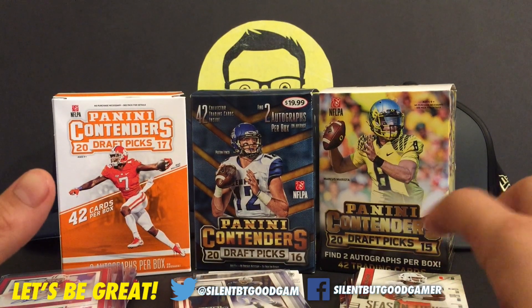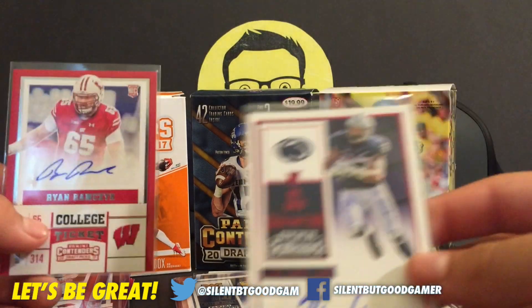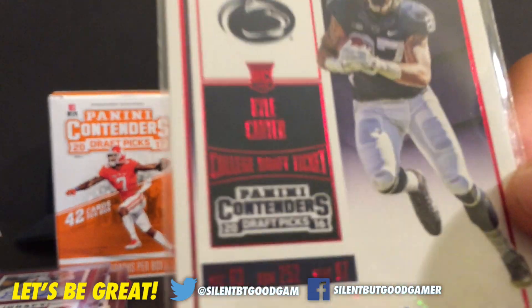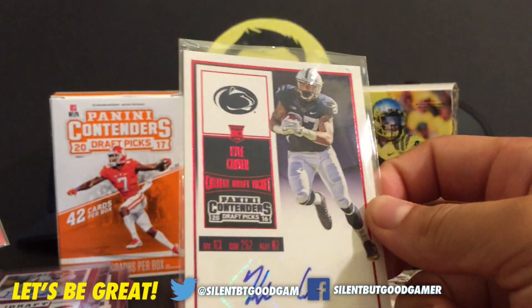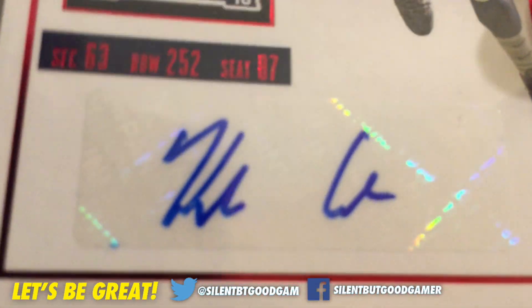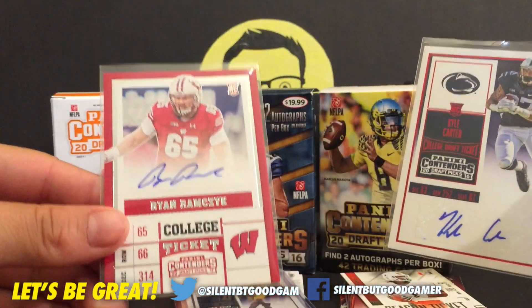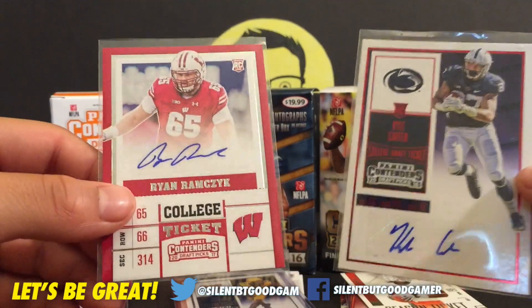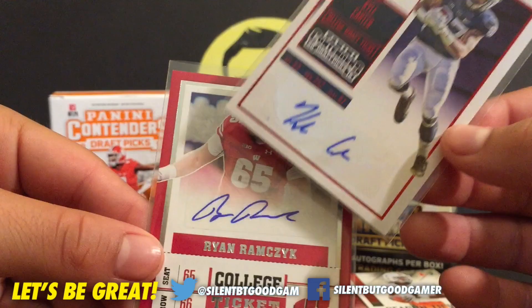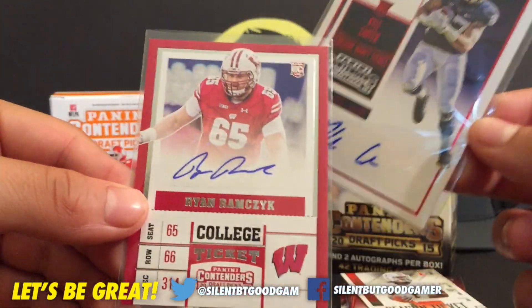We ran out of 2015 autographs, so these are the comparison of 2016 and 2017. The 2016 is just looking like a basic 2016 card but it says draft picks. And that's a red foil one with the signature — a crispy sticker signature. And then we have Ryan from Nicky's, which is looking like the new contenders but obviously a rookie player. I think these look better personally.